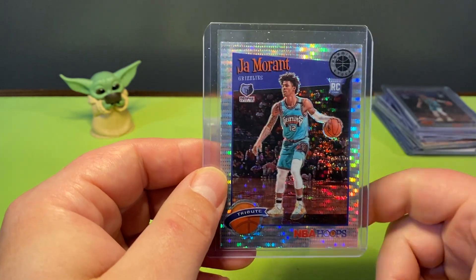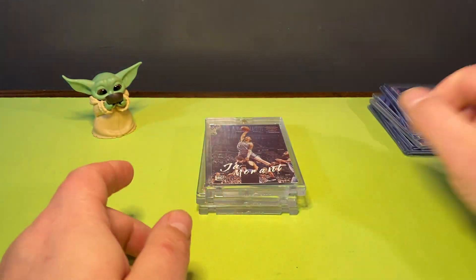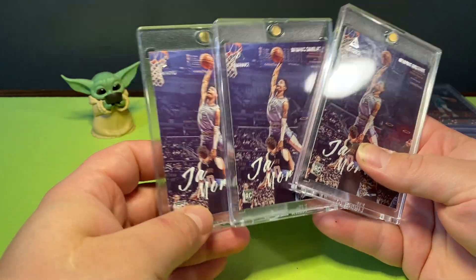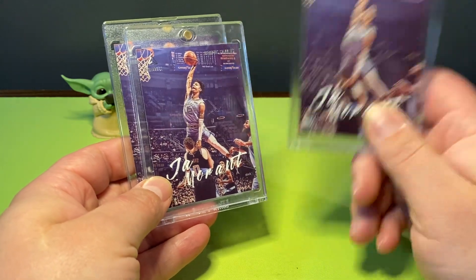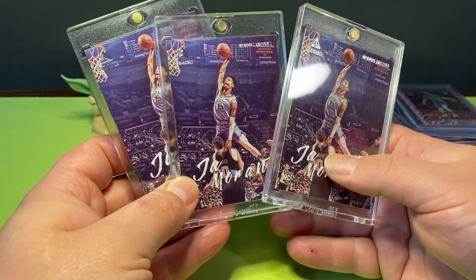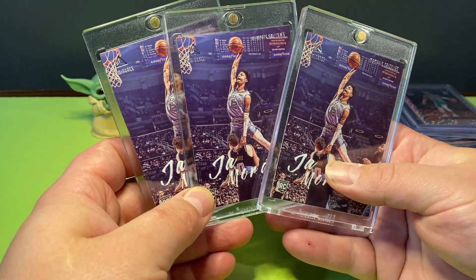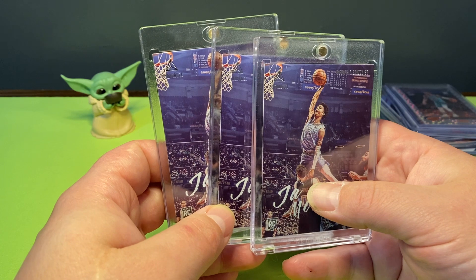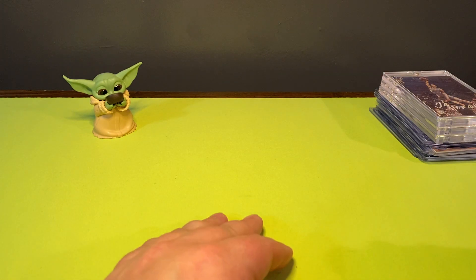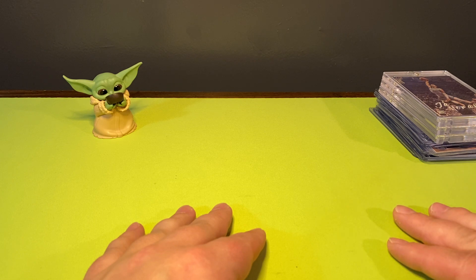My next three are all the same card - probably my favorite Ja Morant card. This is the famous dunk card. You got Kevin Love right there. I bought all three of these - a good friend gave me a great deal on two of them knowing I'm a Ja Morant fan and hooked me up. This is my little Ja Morant collection, but when I actually start grading I'm probably going to send some of these off.